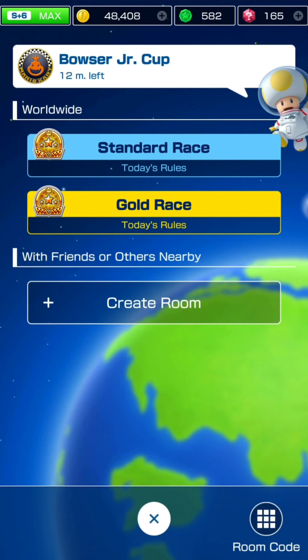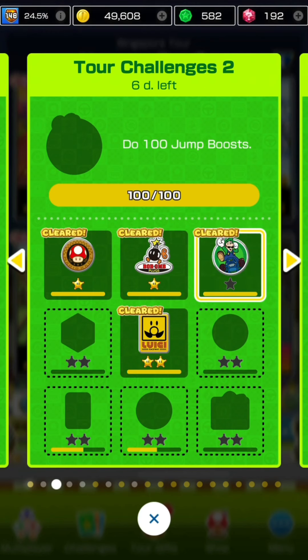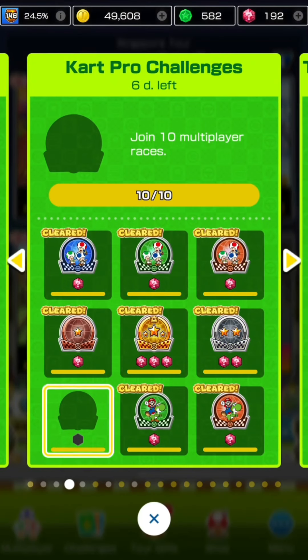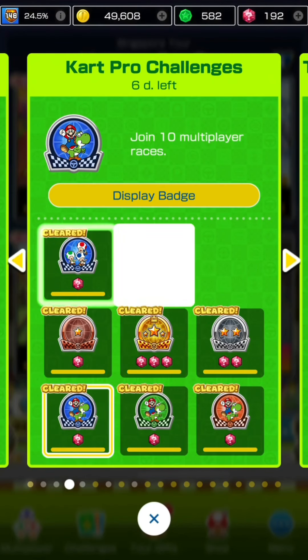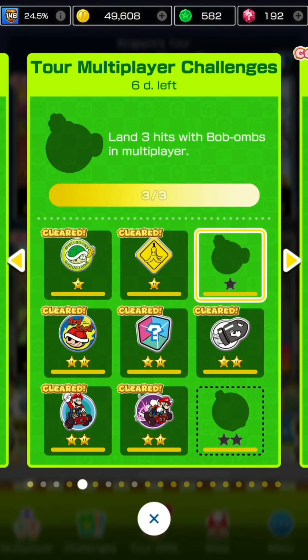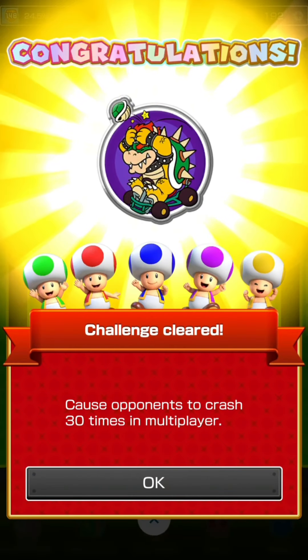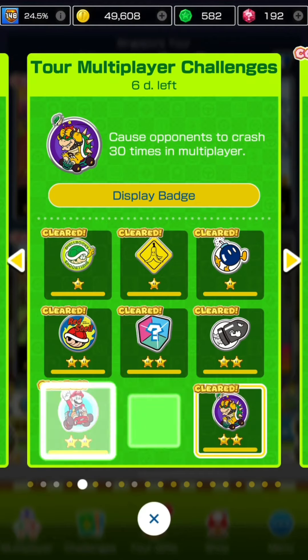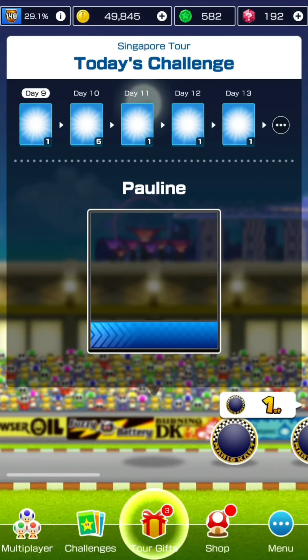Another intermission clip - finishing off all the multiplayer related missions in the tour challenge sheets. Tour challenges two: doing 100 jump boosts - one row done in the second sheet. Joining 10 multiplayer races for one ruby concludes the card pro challenges sheet for this tour. Each row gets 300 coins and completing the overall sheet gets rubies based on your tier - I'll be getting 21 rubies since I'm in S plus tier. Also finishing the tournament challenges: three hits with bob-ombs in multiplayer and causing opponents to crash 30 times. Each row gets 50 coins and completing the whole sheet gets five rubies.